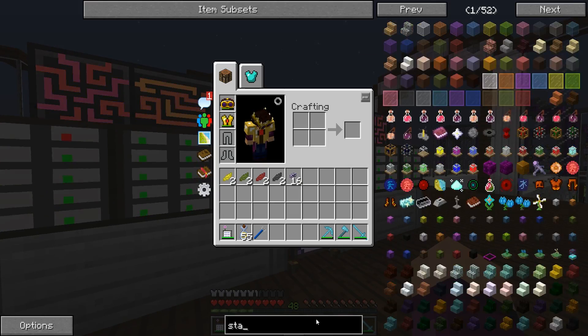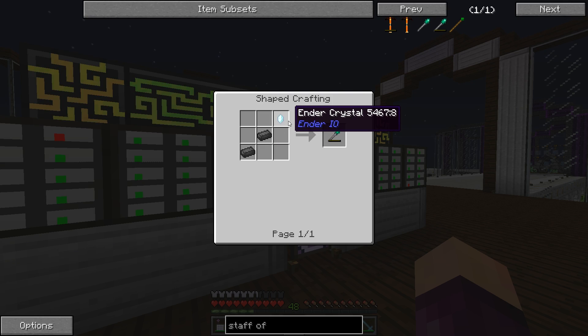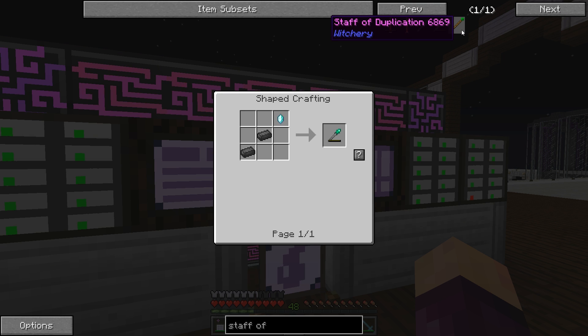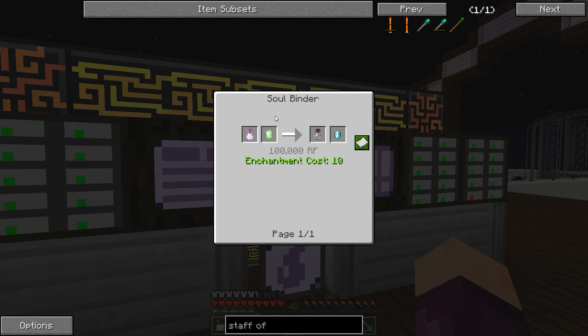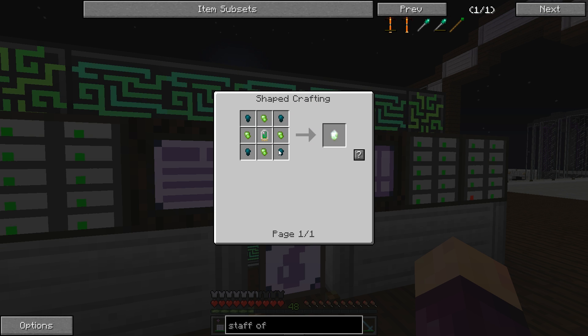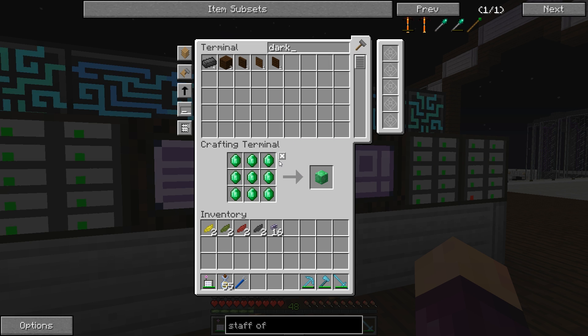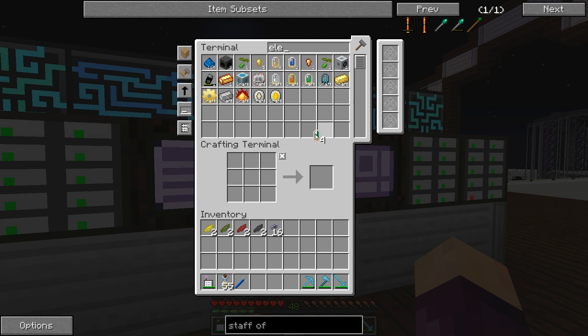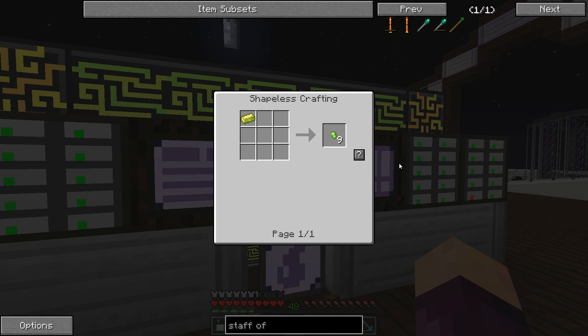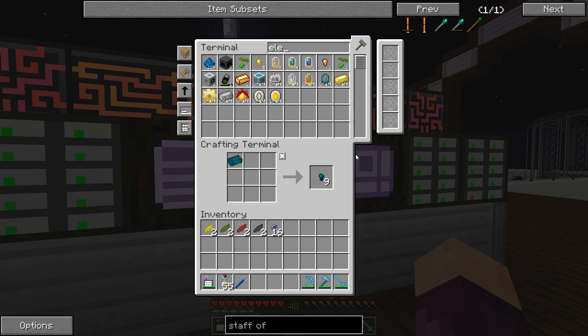Now, looking at the recipe for the Staff of Travelling in NEI, we need two Dark Steel ingots and one Ender Crystal. We already have some Dark Steel in the system, though our system doesn't know how to auto-craft it yet. For the Ender Crystal, we need a Soul Vial containing an Enderman soul, and a Vibrant Crystal. The Vibrant Crystal requires four Enderium nuggets, four Vibrant Alloy nuggets, and one Emerald Electron tube — I'm pretty sure we have all of that and can auto-craft it through our system.